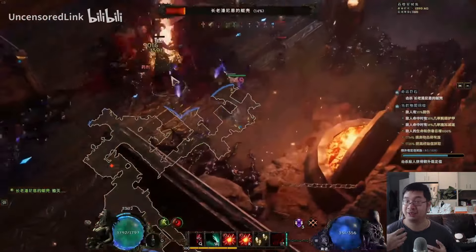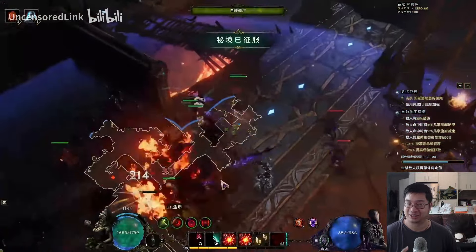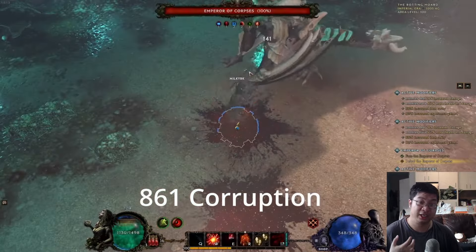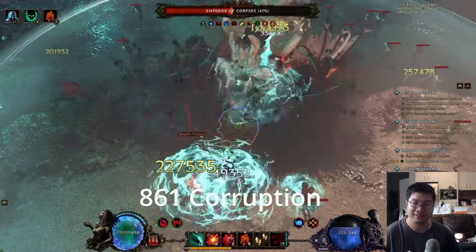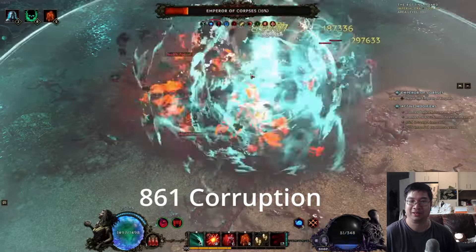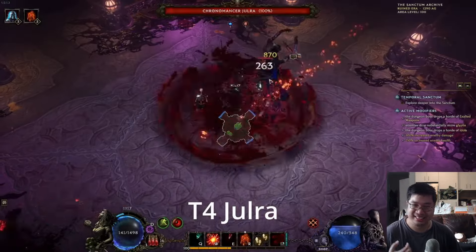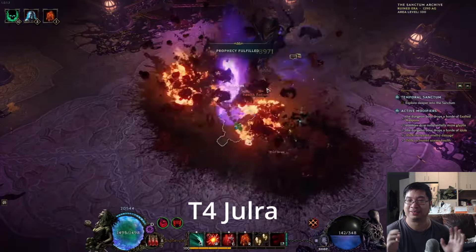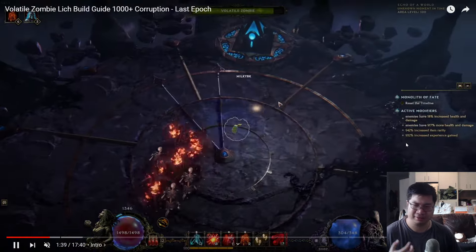You can of course manually cast Sacrifice, but this costs a little more mana since you don't get the mana reduction from the skill tree node. For bossing, this build is extremely powerful: go into Rapier Form, summon your zombies, then summon more with potions. As you summon and sacrifice zombies, the boss melts quickly. It takes a little time to get used to the rotations, but the damage numbers are bonkers.